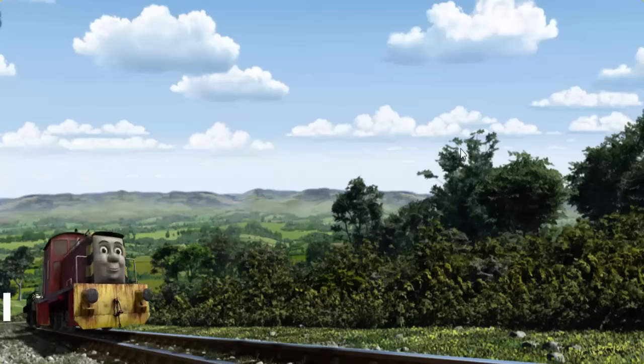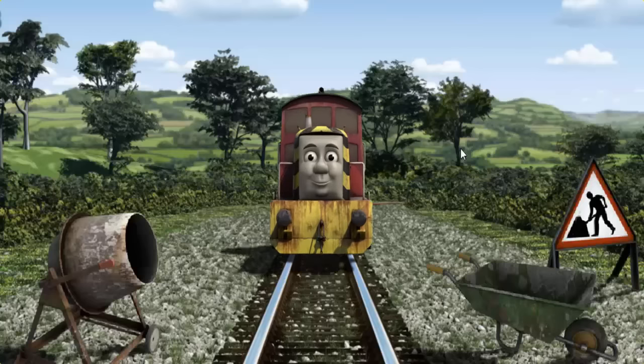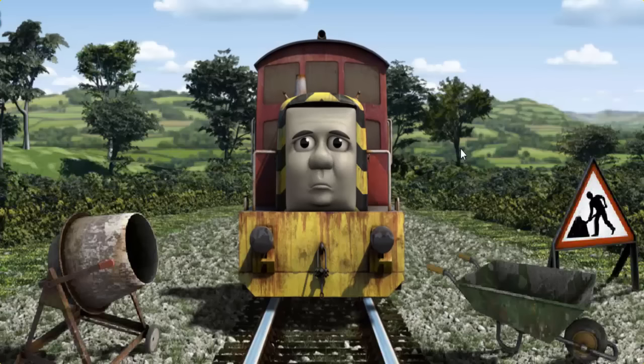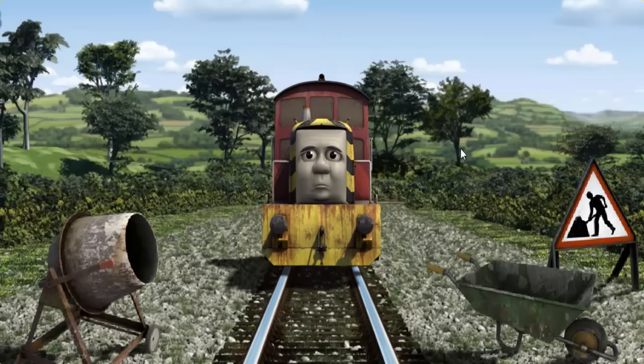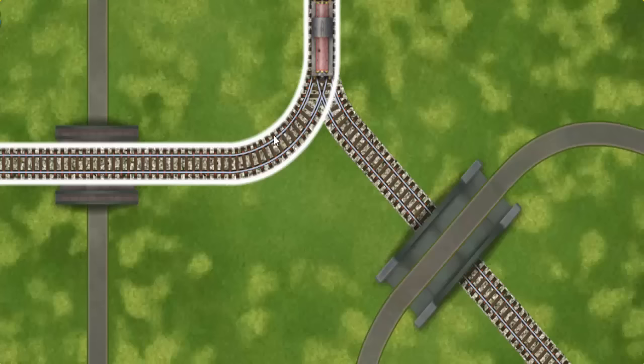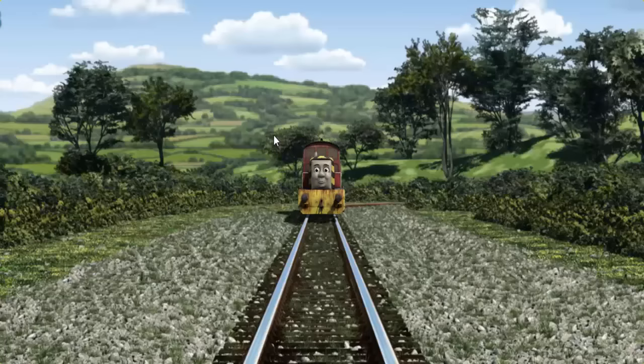Salty went through the countryside. Suddenly, Salty had to stop. Because of track repairs, he needed to go a different way. Find the track that goes over the shortest bridge. All clear.